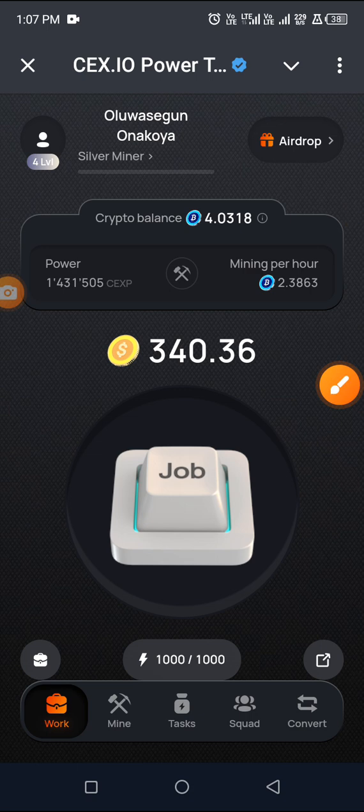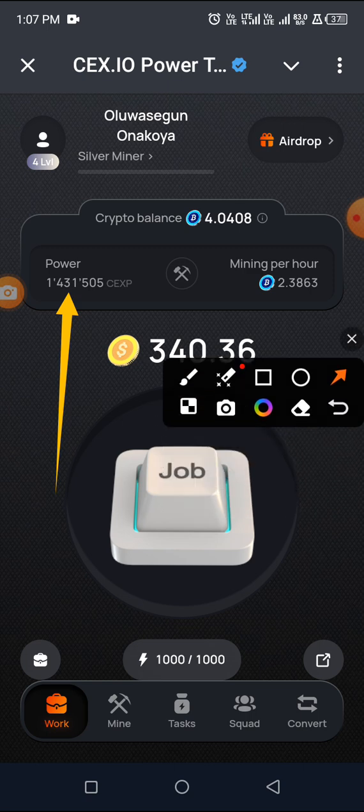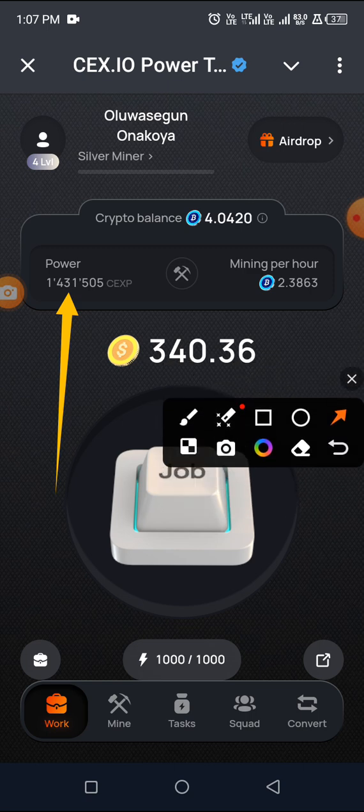So I saw something very vital. If you watch my previous video, you will see that my total balance at that time was 500,000 plus — but now I'm having 1.4 million. How did I do that within a few minutes? It's straightforward and very simple. I never thought this was available before I made the last video. So I'm going to call this Part Two of the CEX mining app.